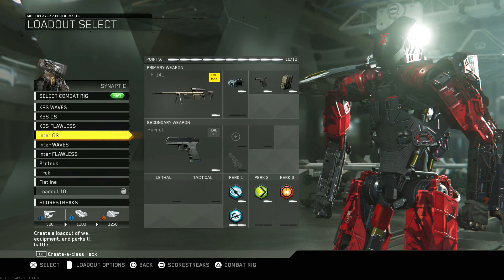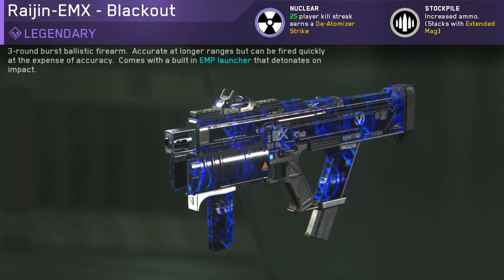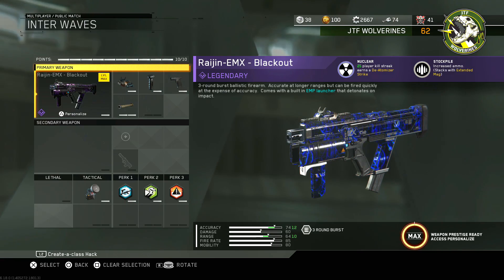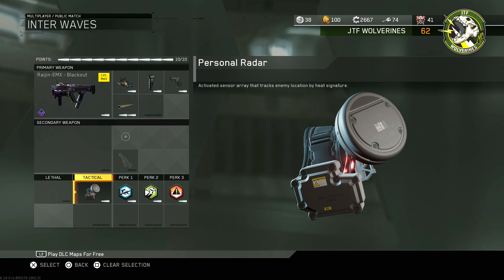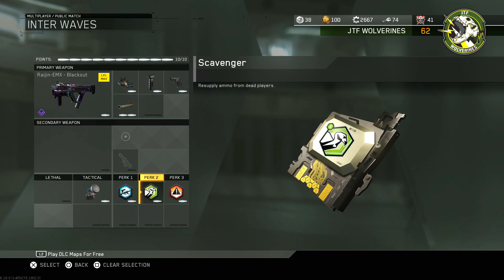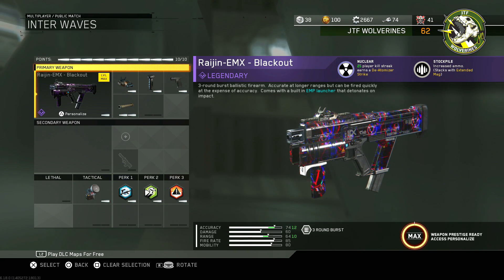Without further ado, let's get onto this weapon — the Raging EMX Blackout. This is basically like the Chicom from Black Ops 2, that's how I like to refer to it. Here's the class setup: we got ELO, swipe for grip, quick draw, rifle barrel, and we also have personal radar, dexterity, scavenger, and engineer. Without further ado, we're gonna hop into a couple games and see what this thing can do.